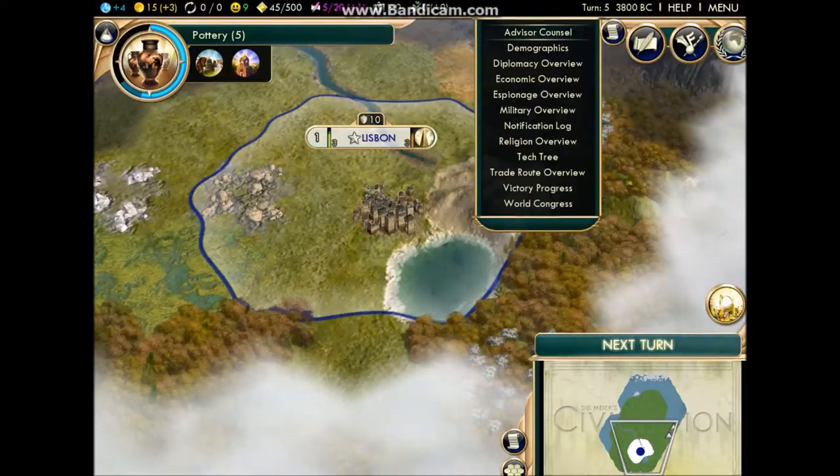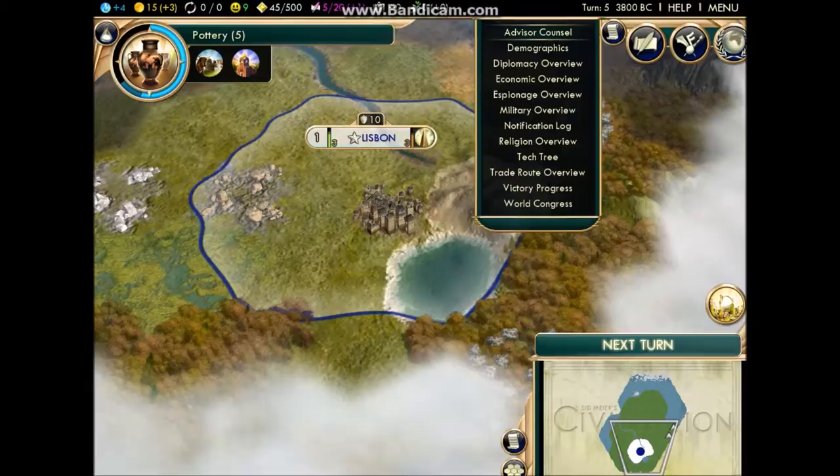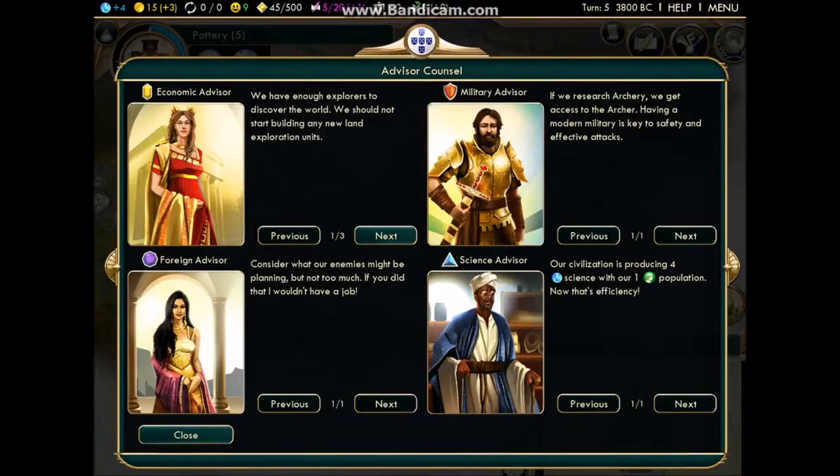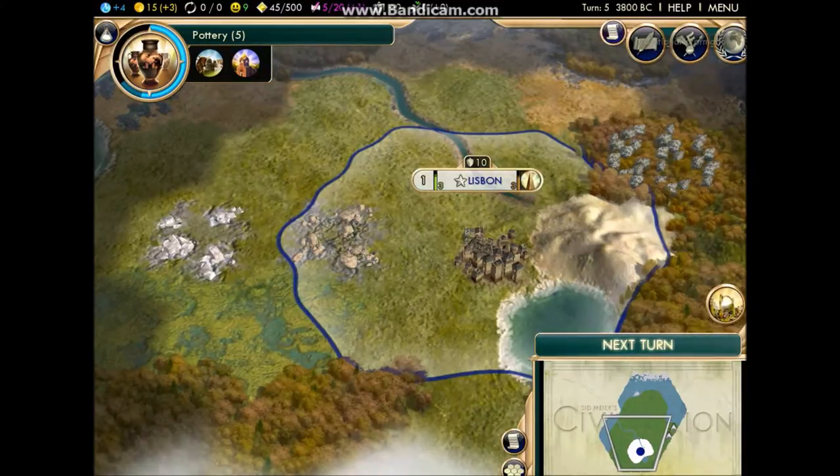I usually check demographics a lot. And if you're new and you want advice, you can always go to the advisor council. For instance, the military advisor tells me to research archery, discover new lands, and consider what our enemies are doing. I've never actually checked my advisors this early in the game.